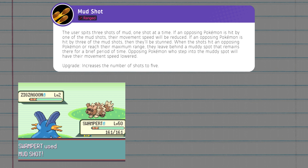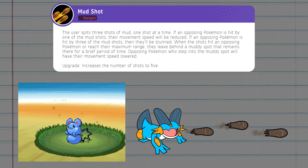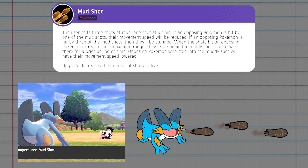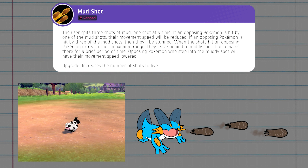The other attack to replace Mudslap is Mud Shot. This has the user spit forward three shots of mud from its mouth, one shot at a time in quick succession. Opponents hit by one of these shots will be slowed down, but if a foe is hit by all three shots, they'll be stunned for a bit. Mud Shot also leaves behind mud spots that function identically to the ones made by Muddy Water.